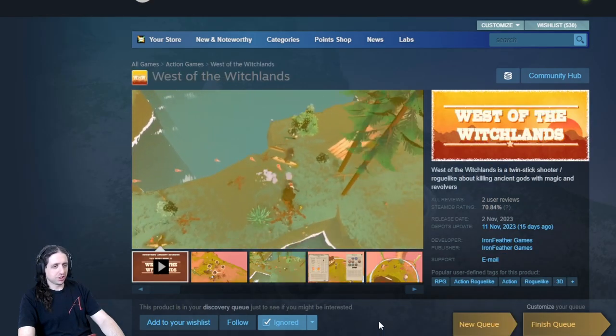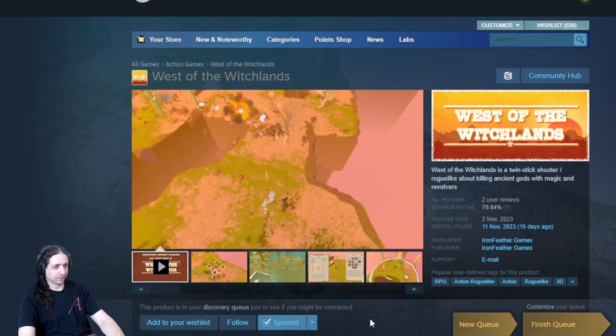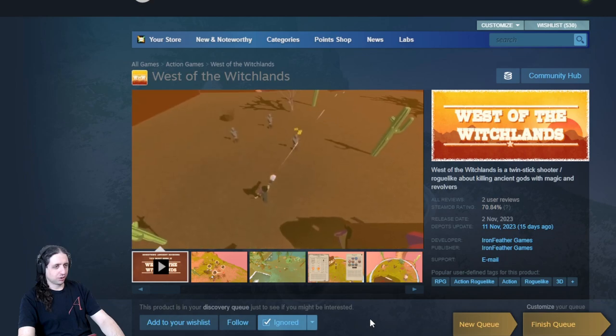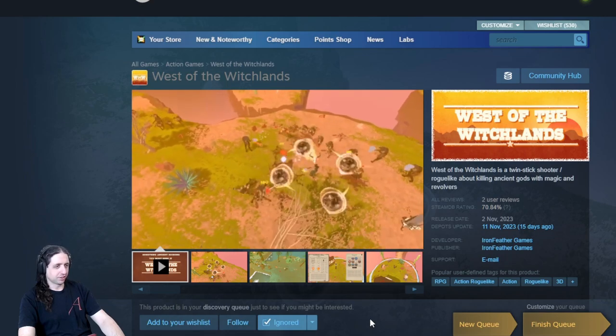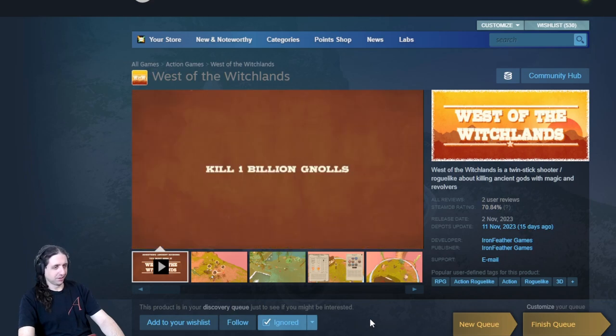West of the Witchlands is a twin-stick shooter roguelike about killing ancient gods with magic and revolvers. Those are definitely words that can combine into some kind of sentence. But it looks very jittery and I'm not sure exactly what it is.